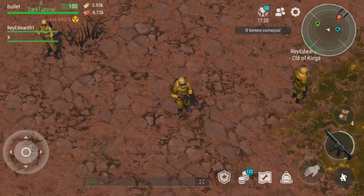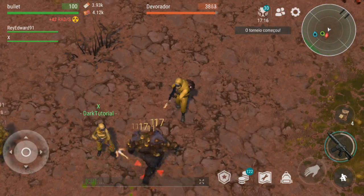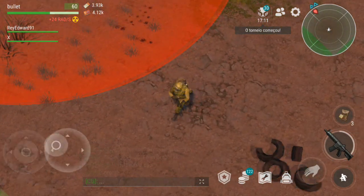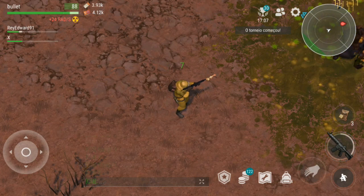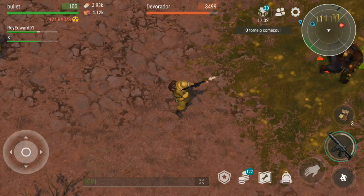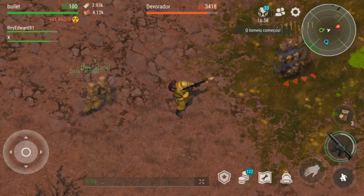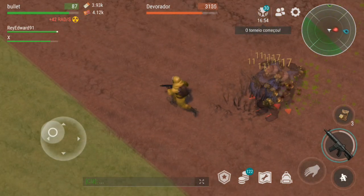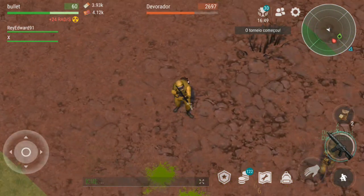Atrai aqui ele novamente. Vi um Devorador de novo — olha lá, sempre mantendo distância. Ele tá focado em mim. Primeiro pulo, beleza — 3.600, nossa mano! Mantenha-se afastado dessas áreas tóxicas aqui, porque senão a sua roupa vai quebrar mais rápido e a radiação vai comer mais rápido também.